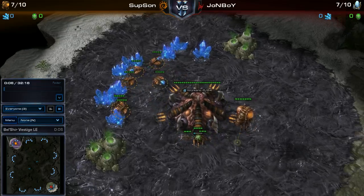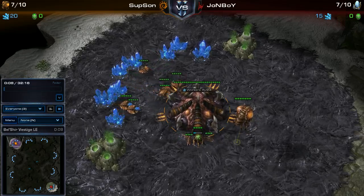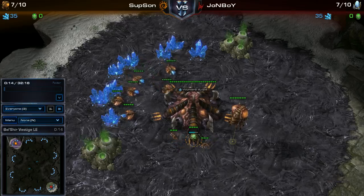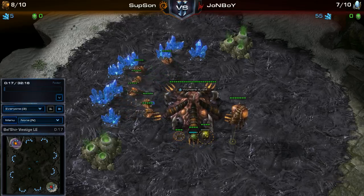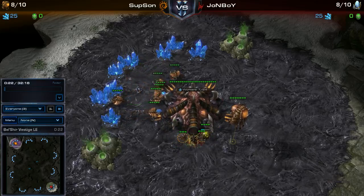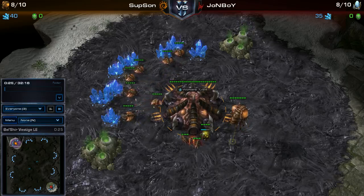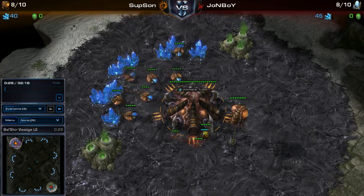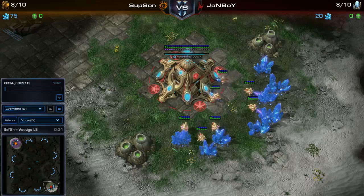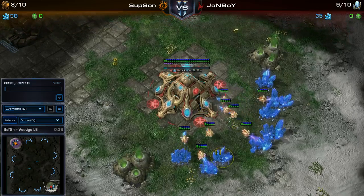Alright, looks like we have two players facing off in a deathmatch. First player will be 'Sup Son' — the orange Zerg player spawning in the top left-hand corner. And Crucifix, will you introduce the other player? Well, everyone knows John Boy in the bottom right-hand corner playing Protoss.